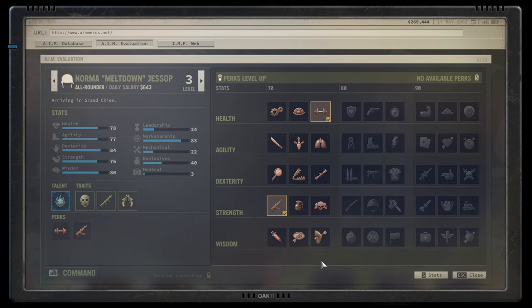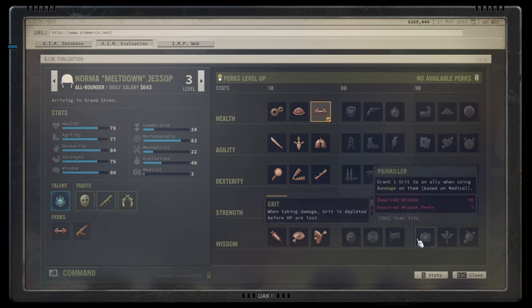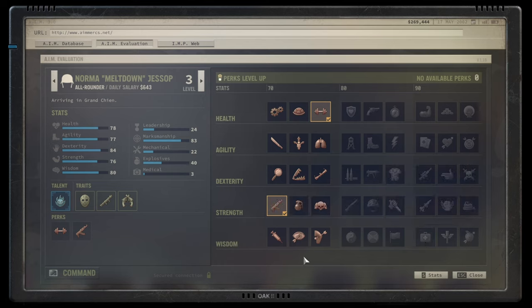Finally, the wisdom tree. Savior increases hit points restored when bandaging by 30%. Painkiller lets you gain one grit per three medical used, capping at around 33 grit for the patient you bandage. However, you can only bandage someone who's actually taken damage, and grit caps at 30 anyway. I started the game thinking a dedicated doctor would be great, but in reality it's far more efficient to give everyone 20–30 medical through training so they can bandage themselves.